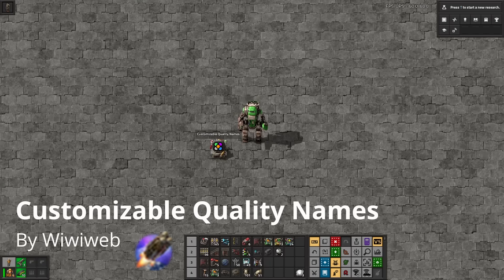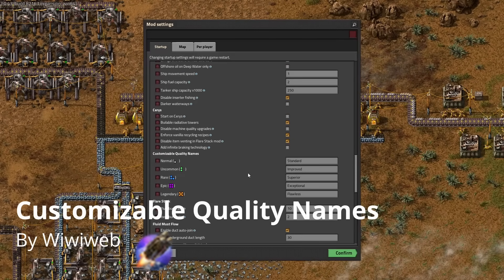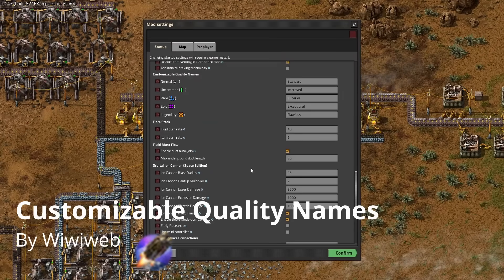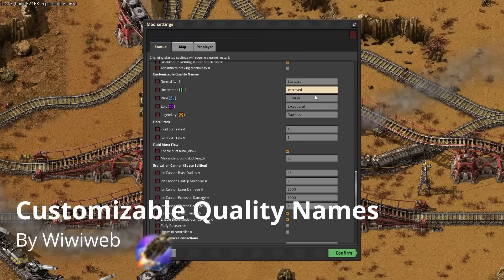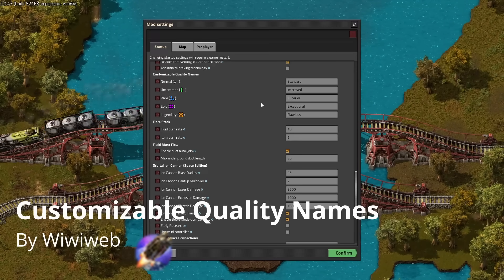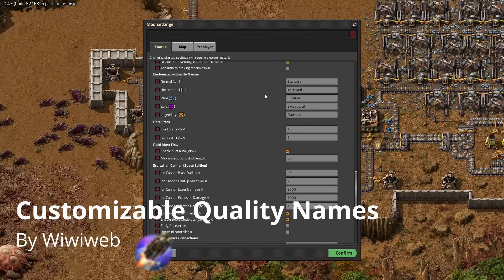Are you not a fan of the quality names and wish they felt a bit more Factorio? This was a bit of a matter of contention when quality was first announced, but the community has never really settled on a definitive replacement set of names. So why not make your own? Customizable Quality Names lets you make the five quality tiers be anything you want, defaulting to Standard, Improved, Superior, Exceptional, and Flawless.